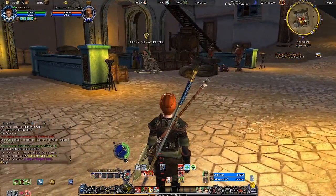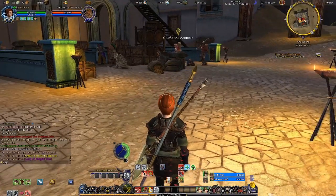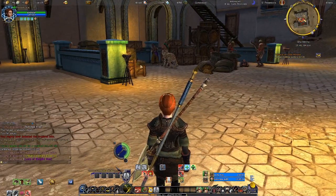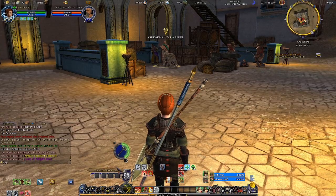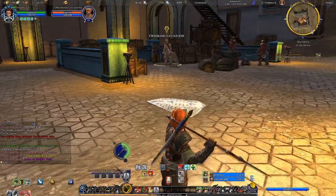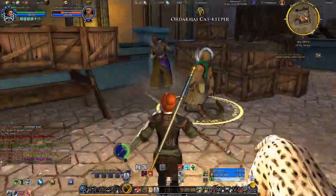Alright, here we go — we got a battle cat, cat keeper, dolo, warrior. We'll start out with the cat keeper, especially since I was about to say that they're intimidating somebody, but it looks like they all are doing that.